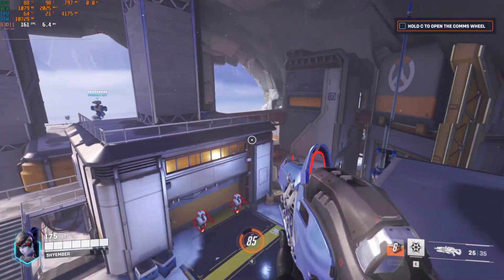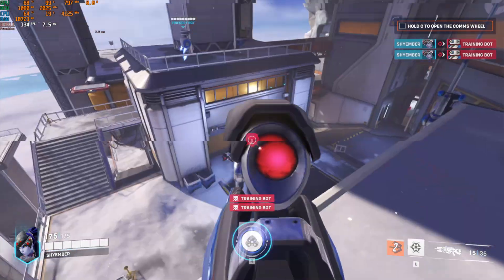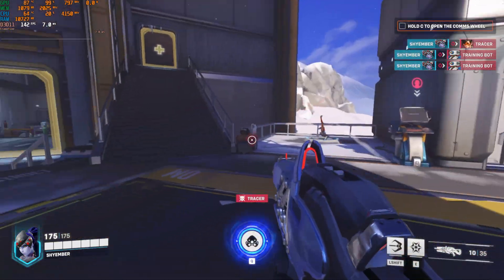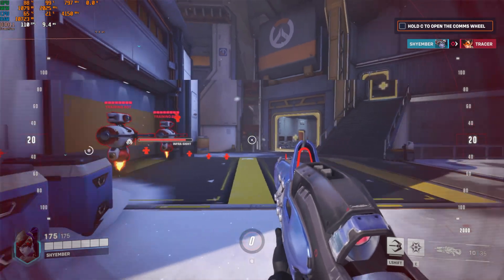First, Overwatch with the same settings as the 465: 150 to 170 FPS in the training area, dropping to only 100 when activating Widowmaker's Infrasight.